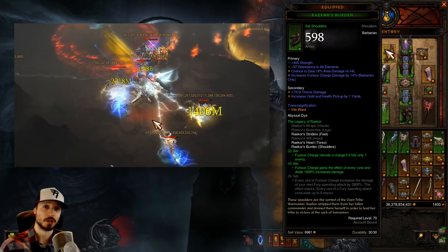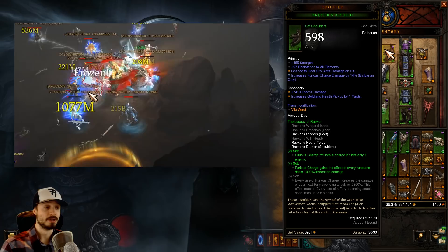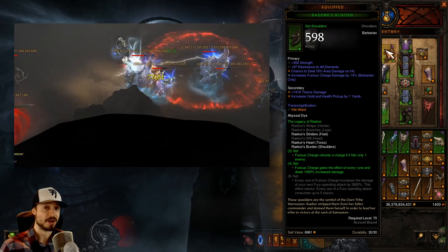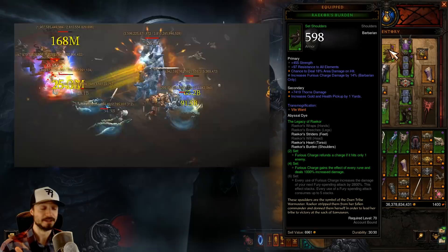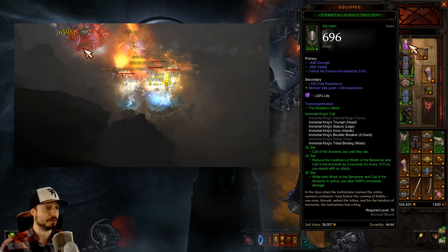Let's take a look at optimal stats for every piece of gear — I'll have a link in the description to the D3 Planner with all best-in-slot gear. For your shoulders: Strength, Vitality, Area Damage, Furious Charge Damage. If you want cooldown, this is a place you can get it, sacrificing either Vitality or Furious Charge Damage. For your helm: Strength, Vitality, Crit Chance. Because we're running with no cooldown, we're going with an Amethyst for more toughness — if you really want the cooldown, go with a Diamond instead. Chainer did a zero cooldown build with absolutely no cooldown whatsoever.